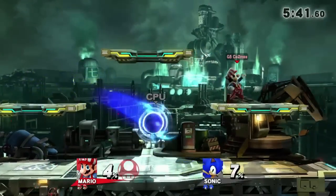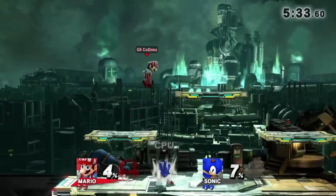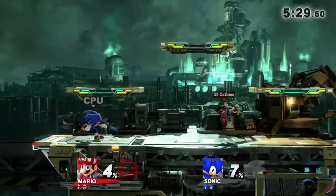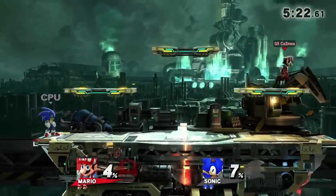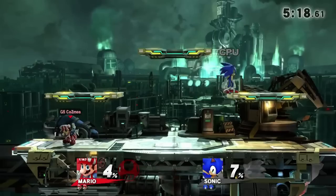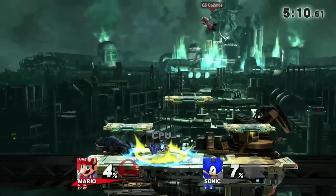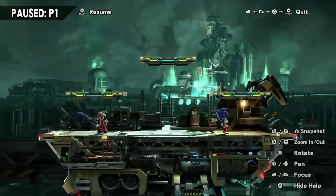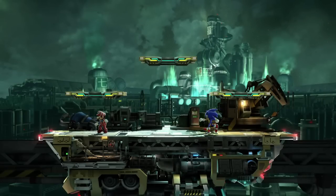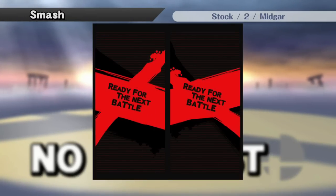That moves us to the next part: the Delta stages. The Delta project is something I believe was started by a modder called VanRose, and the intent of the project is basically to do for Battlefield what Omega stages did for Final Destination — to make tons of stages playable in a three-platform, tournament-viable layout. The name is really clever too: the Delta symbol is a triangle, much like the platform layout of the stage, and it's also a Greek character like Omega. We have three of them in this pack.